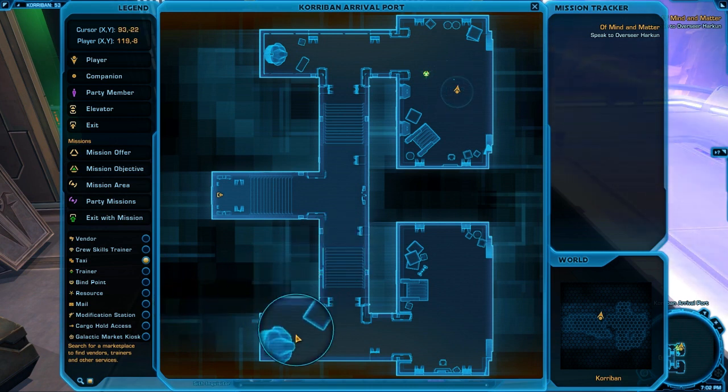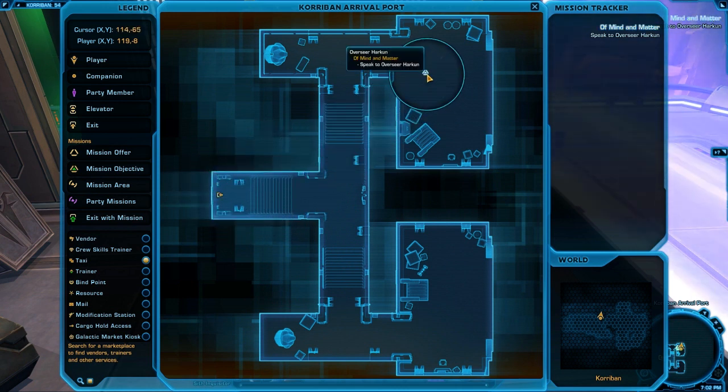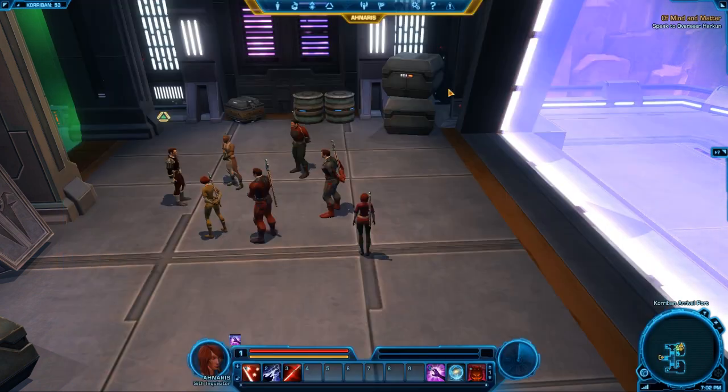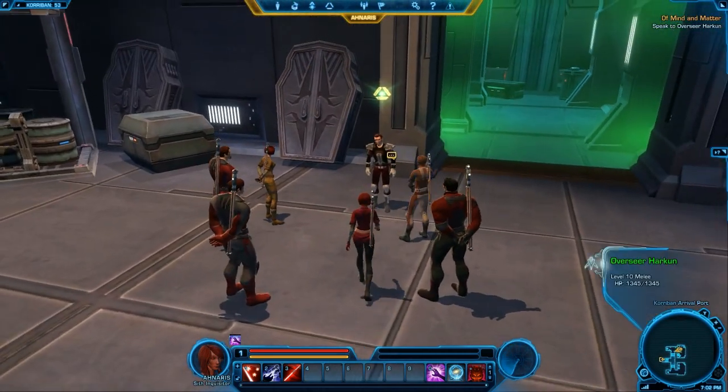This is the magnifying glass that lets you zoom into your map so you can see if there's a whole bunch of things clumped up together. It does contain literally everything in the room and adjacent rooms — it's not like some other games where it's just the general area and good luck. This map is very informative and very precise. We can see that we need to go talk to Overseer Harkun, and that's exactly what we're going to do. So without further ado, let's begin the Sith Inquisitor quest.